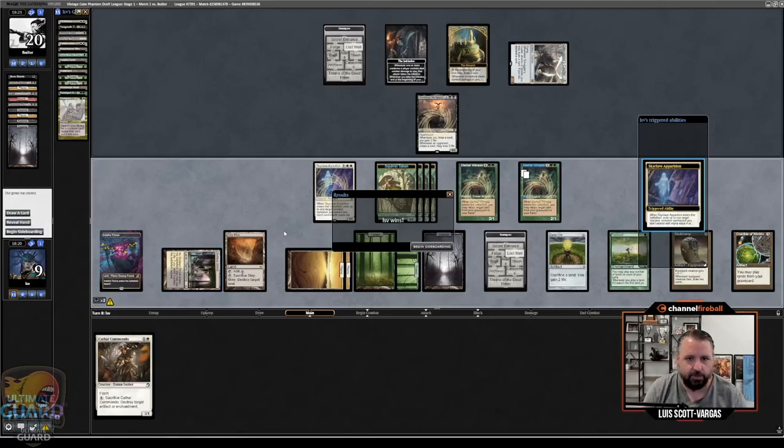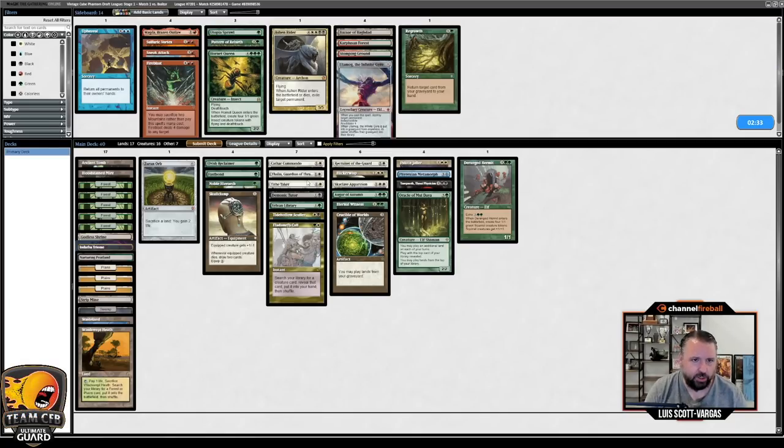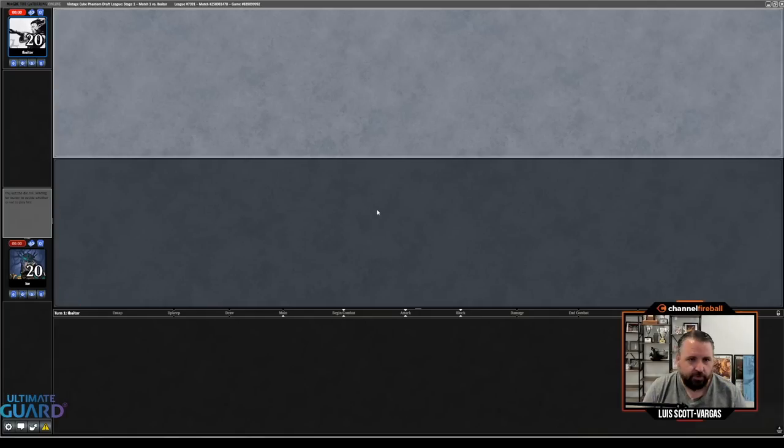What I was going to end up doing is Skyclave Shielded, Smuggler's Copter gets killed by Cathar Commando, play draw, take a couple draws to try to hit Thalia and then attack them to death. Though I guess I would get Monarch, so maybe I wouldn't even draw to try to hit Thalia.